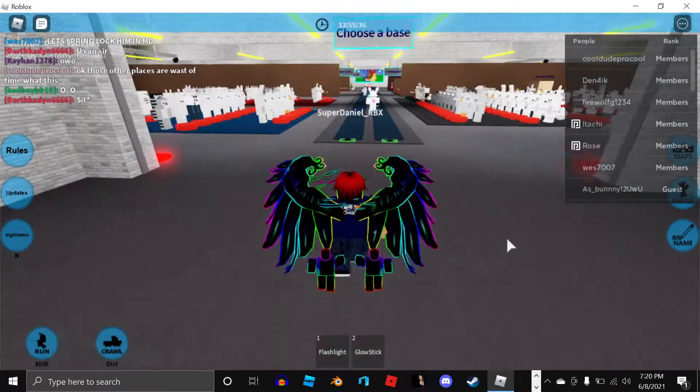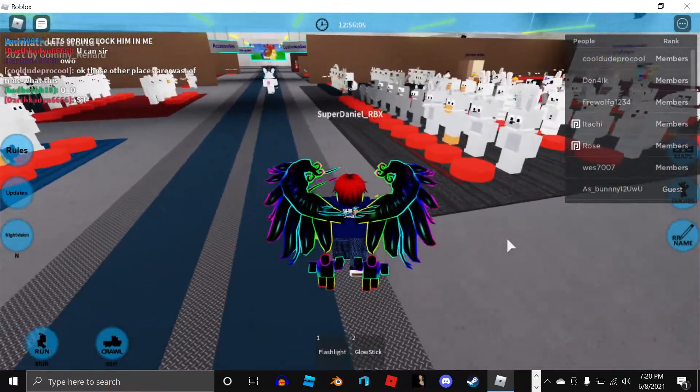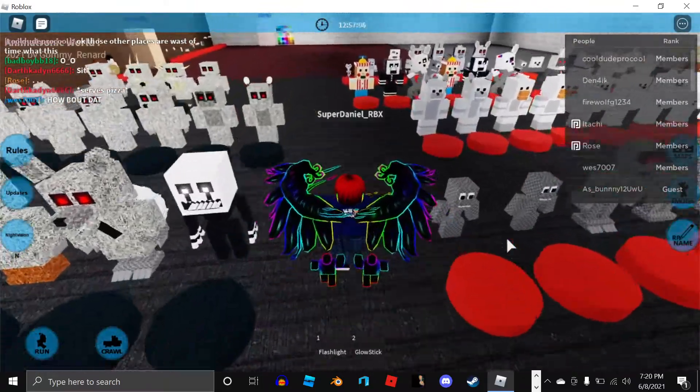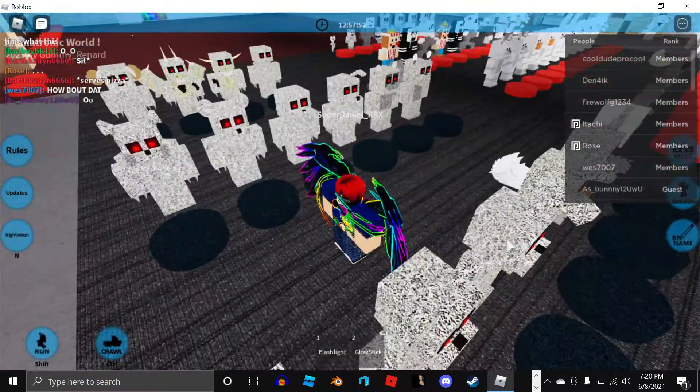What are you going to do? Go to the OC Factory. Go to the Nightmare section. You're going to find a Nightmare Rat or Mouse.